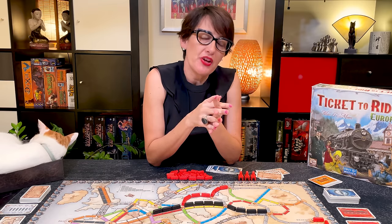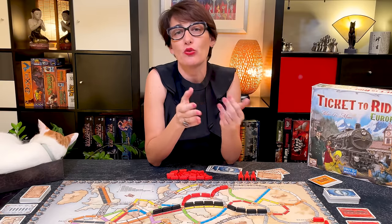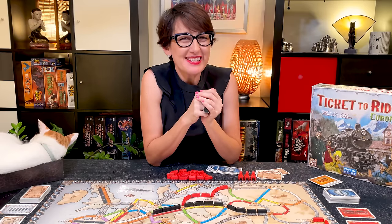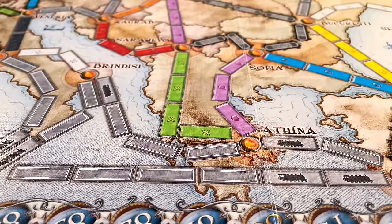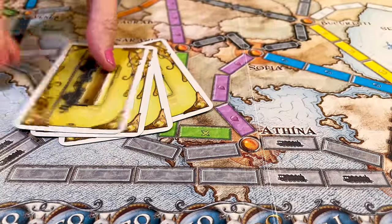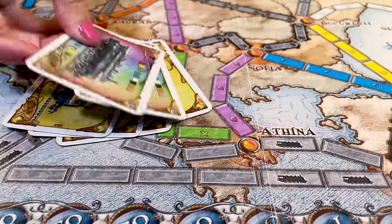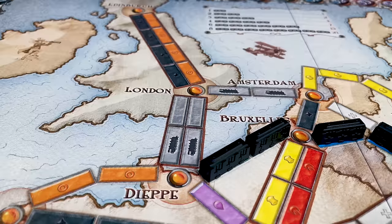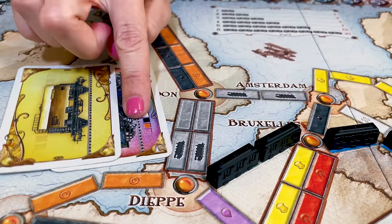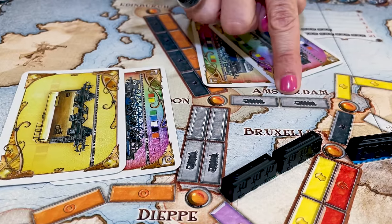Now, in Ticket to Ride Europe, there are some unique routes that have special requirements in order to be claimed. Those are ferries and tunnels. Ferries are routes that cross water. To claim ferries, you must not only pay the number of trains of the colour of your choice, as they are all grey, but in addition you also need to play one or two locomotives, as indicated on the route itself. Here it would be one regular train and one locomotive, but here it's two locomotives, as shown here.